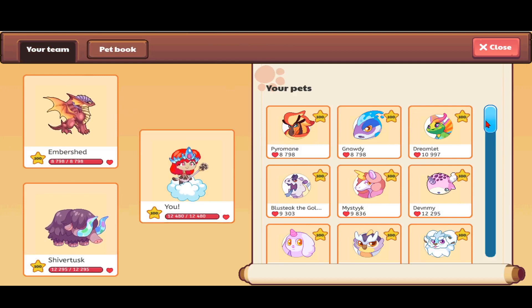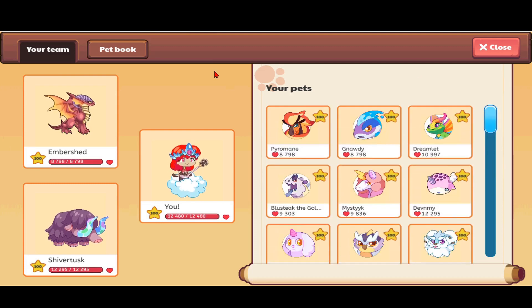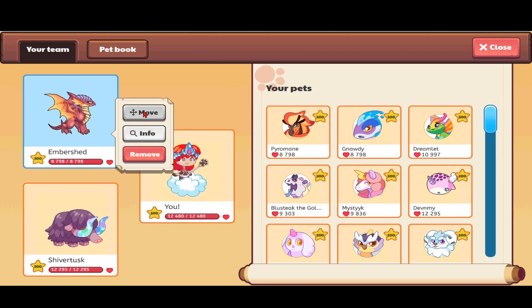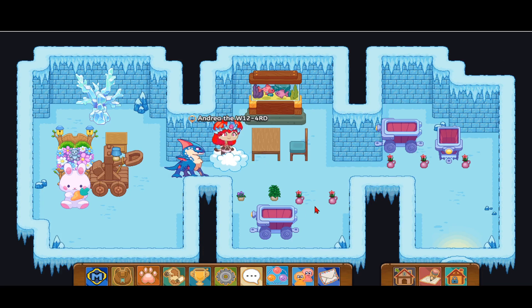When I first tried to release one of my pets — I think it was a Cloud Nibbler because I had too many of them — I was thinking it should be in the pet book, but no, it's not in the pet book. It is just on the your team button. You click it there.